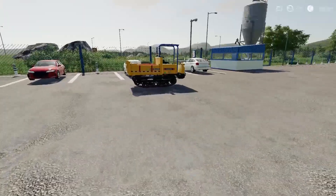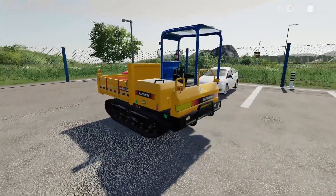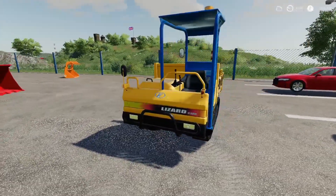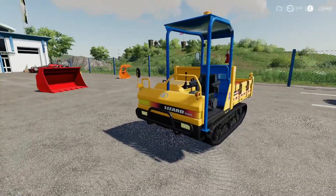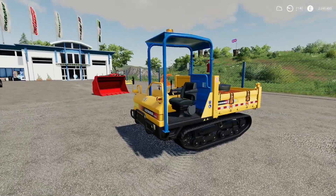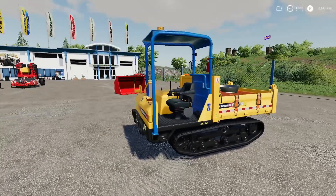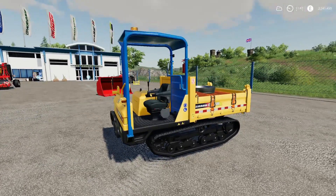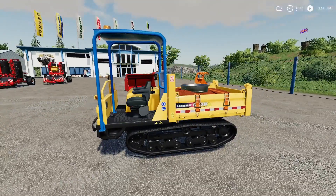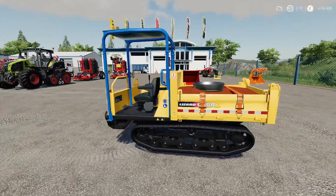We also have the Lizard C30 R2B by AF Modding. This was in mods and testing quite a few months back and came out for PC. I didn't think we were going to get this for console but here it is. There's quite a few things going on with it - low center of gravity, and the machine can travel on slopes of 30 degrees. The only downside is the speed at 8.2 kilometers per hour.